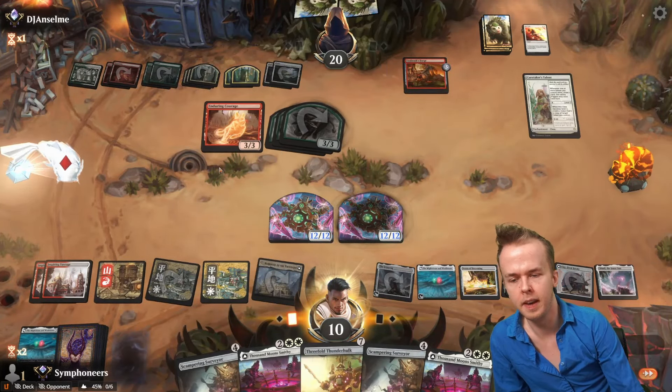They do have to block with Enduring Courage. This all happens. We Clay-Fired Bricks because we can — grab a plains. Chamil spins into a Scampering Surveyor and we grab a mountain. Time for three minutes of roping and then the Sunfall? No, we're actually going to combat — okay, a reasonable amount of playtime and then the Sunfall.